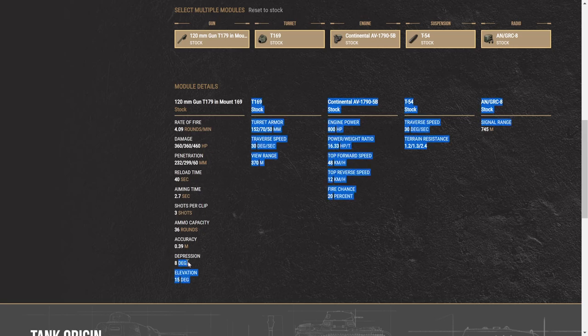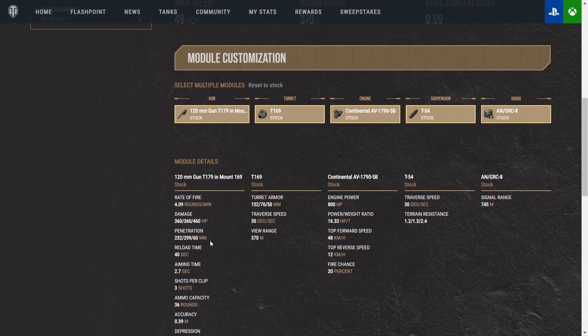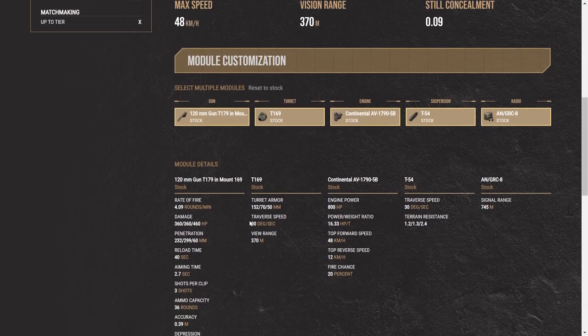Eight degrees of gun depression will let you work a ridgeline partially, though the turret armor is a little lacking. You get three shots per clip with a 40-second base reload. For view range, try to max it out as much as you can — you can get up to 431, and with a premium consumable, you can cap out above 450 meters. The tank has 1,450 hit points. Keep in mind heavy tanks have both a moving and stationary concealment rating. Track traverse speed is 30, and turret traverse is also 30.